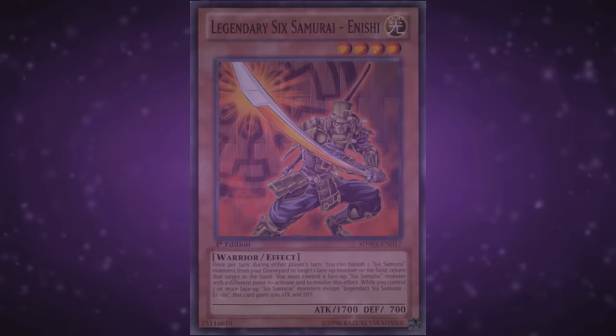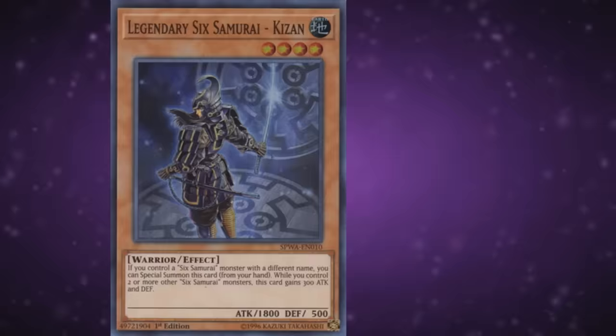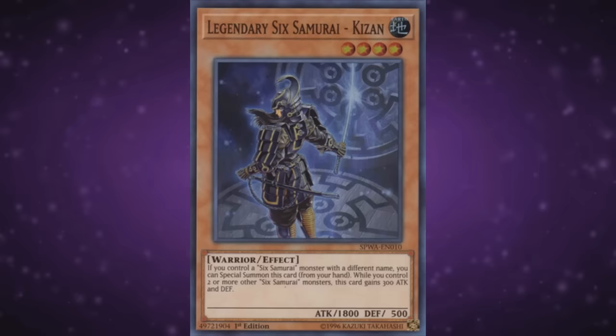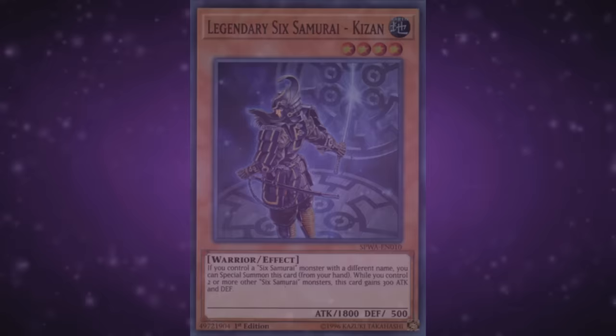Legendary Sixth Samurai Kizan is a level 4 Earth with 1800 attack and 500 defense, which you can special summon from your hand if you control a Sixth Samurai with a different name. If you control two or more other Sixth Samurai monsters, this card gains 300 attack and defense. Much like Kageki, you can't afford not to run this one. It's the most spammable monster in the deck, letting you vomit onto boards harder than a surfer with motion sickness. There's literally no reason to run any less than three — it's a non-once-per-turn free monster because this archetype was made without a single solitary hint of future-proofing.